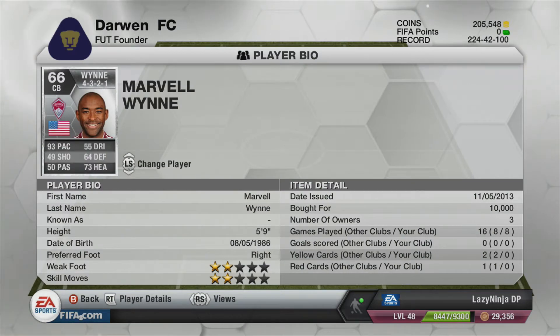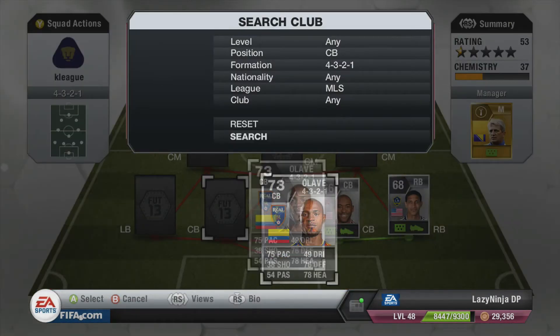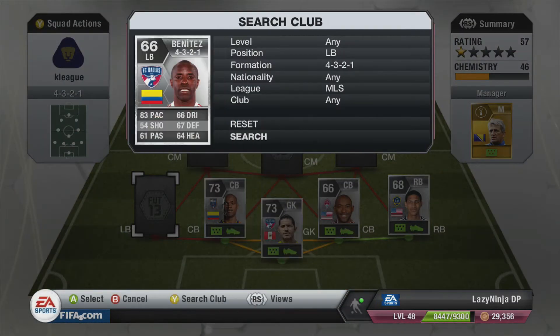In centre back we have Wynn. This guy's got 93 pace, 55 dribbling, 64 defence, 73 heading. I paid 10,000 for him and I'm having trouble selling him at the moment. But seriously, with that pace, when your opponent thinks he's going to get past you, Wynn just pops up and he's not getting by.